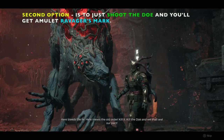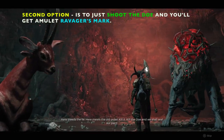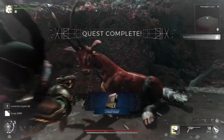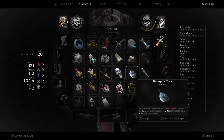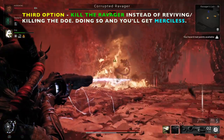The second option: you're gonna have to go back and do this all over again. He's going to negotiate with you yet again, but this time you gotta shoot the Doe — it's all good, it's a video game. You get the Ravager's Mark, which is a pretty nice amulet if you want to make a bleed build. It increases all damage dealt to bleeding targets by 20%, and that bonus increases to 30% for targets with 50% or lower health.